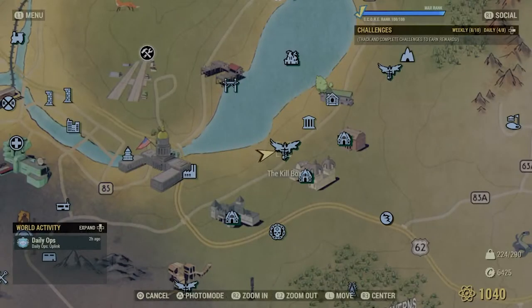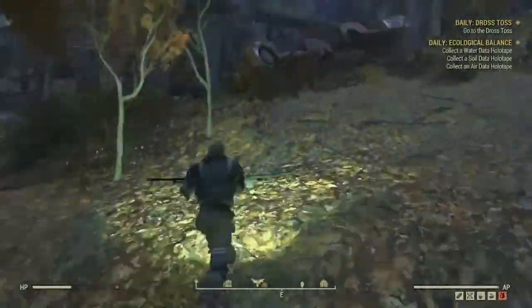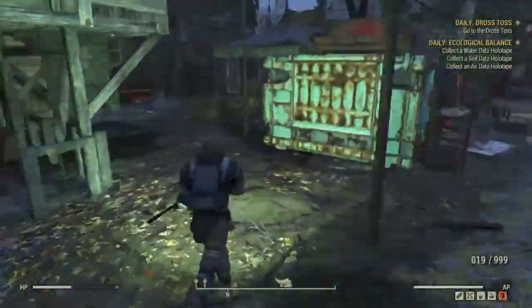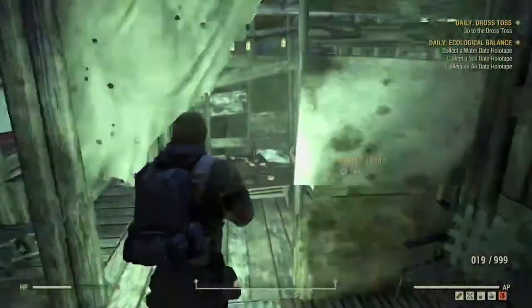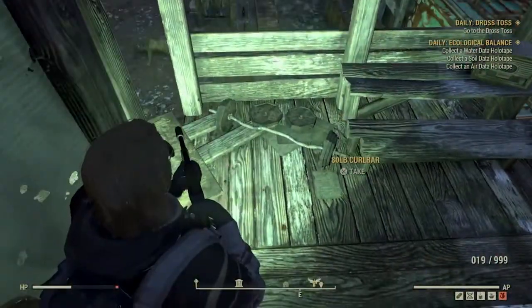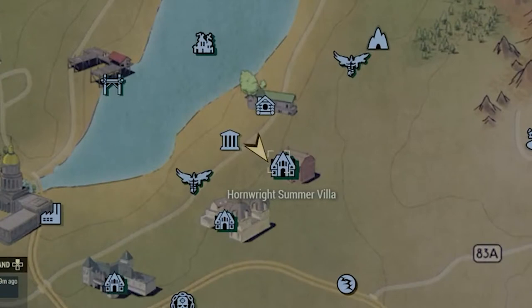Now we're going to move over to a really good area where we hit four locations at once. We start with the Kill Box. I like to use my sneak perks and just sneak in here and get the lead, because you can sneak in pretty easily. Otherwise you're fighting 10 to 15 Blood Eagles and you're going to expend a lot of ammunition. Generally I'll sneak in and grab the lead right here.